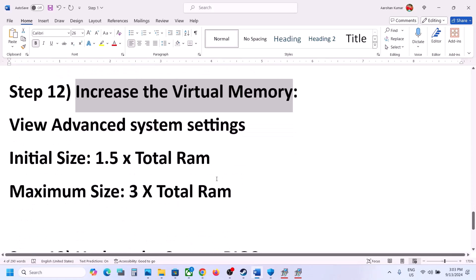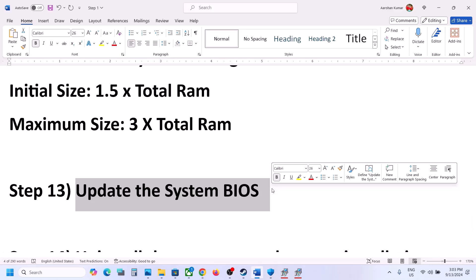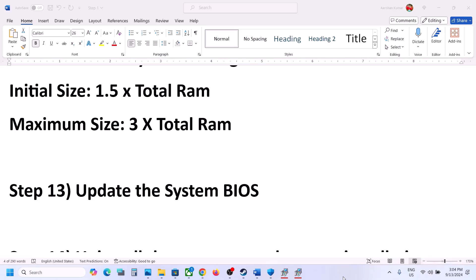The next step is to update the system BIOS. Go to your system manufacturer's website — Dell, Lenovo, etc. — select your model number, find the latest BIOS, and update it. For laptops, make sure the battery is above 10% and the AC adapter is connected before updating. Do not unplug the power cable during the BIOS update. Your system will restart during the update; after it completes, log in and launch the game.